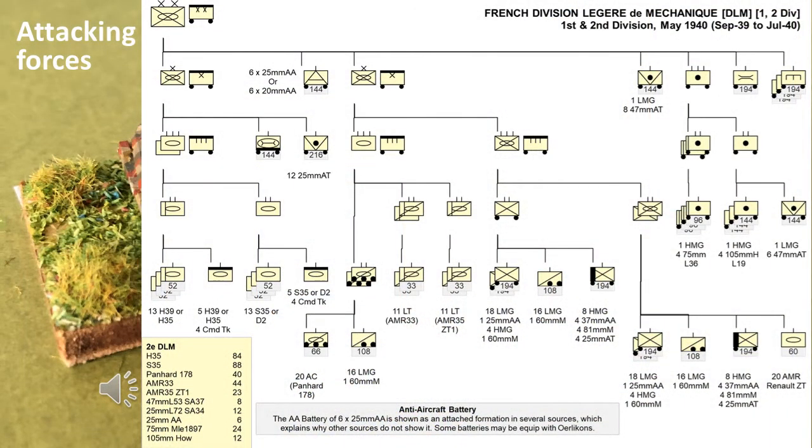When creating force mixes, we need to start with the parent formation, which in the case of the French would be their Division Légère Mécanique, specifically the 1st Division Légère Mécanique, or Mechanized Division. Most players would gravitate to the Division Cuirassée de Réserve, as they could field Char B tanks. But I find the DLM, or the Mechanized Division, a more well-rounded formation with what I consider a better all-round tank, the S35 medium tank. Players can choose the DCR instead and field Char Bs if they wish.